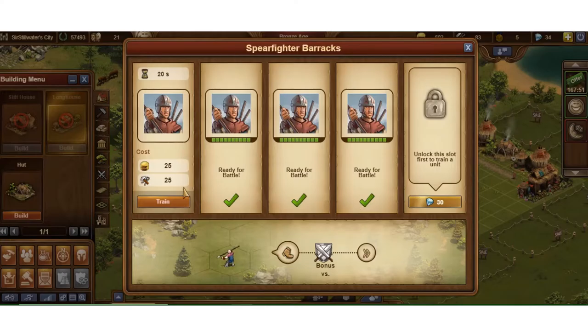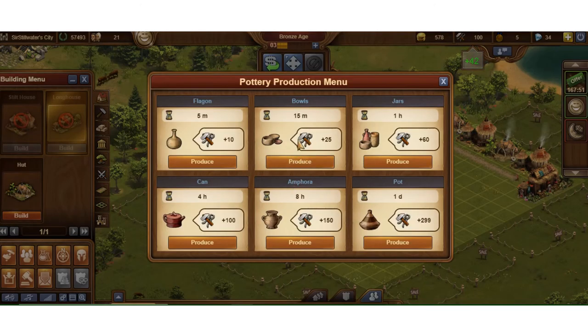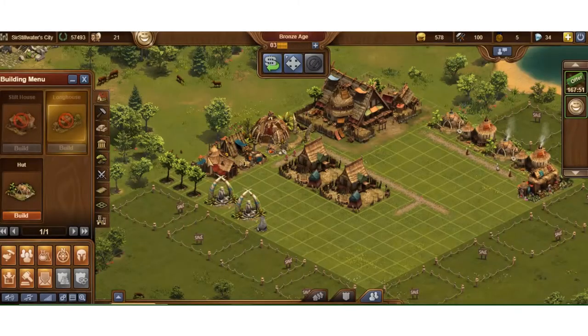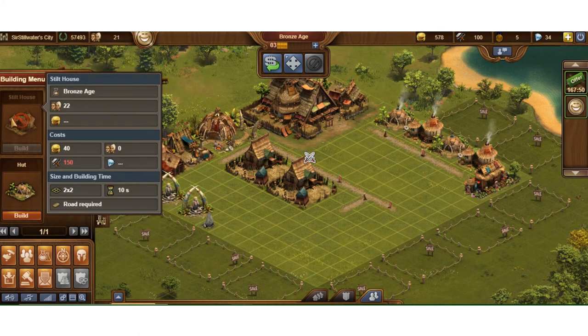Either way, it does cost to train — it'll cost me 25 and 25. Early in the game that's going to be a pinch point. You'll have these little pinch points all over the place: do you build, do you train, do you unlock? So I'm clicking these and just going to start grinding in five minutes in the background. Now, what are my opportunities to get some coin? I'm pretty low — I need 150 for a stilt house and don't have it.